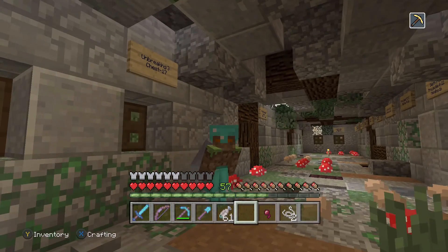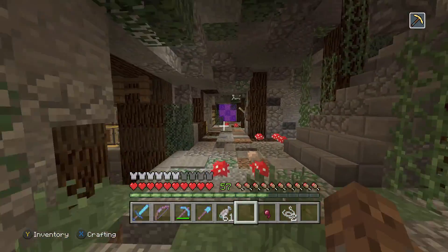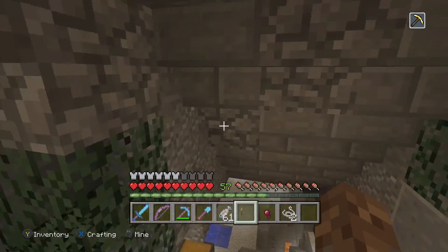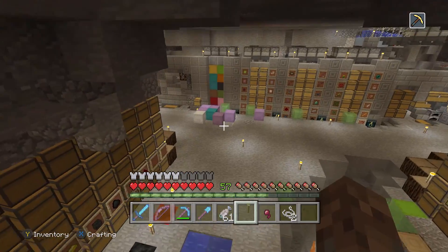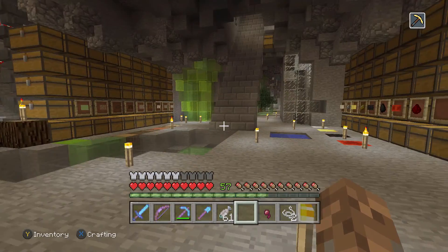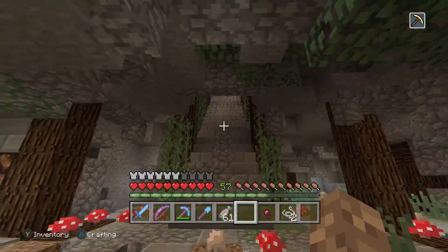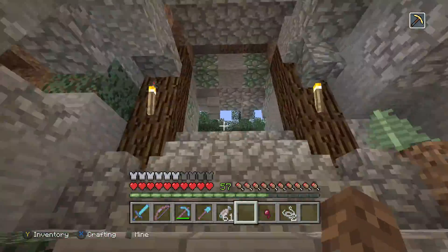Welcome to episode 31 of Silent Survival, everyone. Hope you're having a good day. Today we're going to get done two pretty major projects. We're going to decorate this entire storage system down here, or at least try to get as much done as we can — as you can see, pretty big, needs a lot of work. But the first project we're going to get done is actually our Quad Chunk Slime Farm.